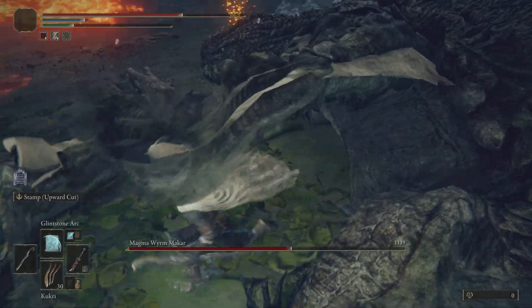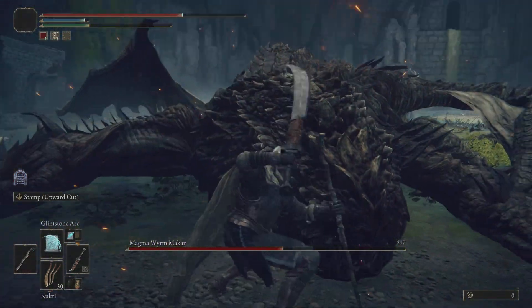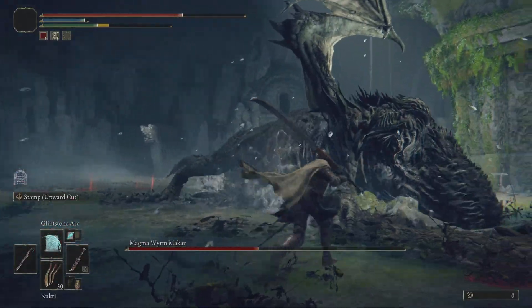Now that you got him down, ladies and gentlemen, you want to go up to the front of him. When you knock him down, you want to do your little finisher move.